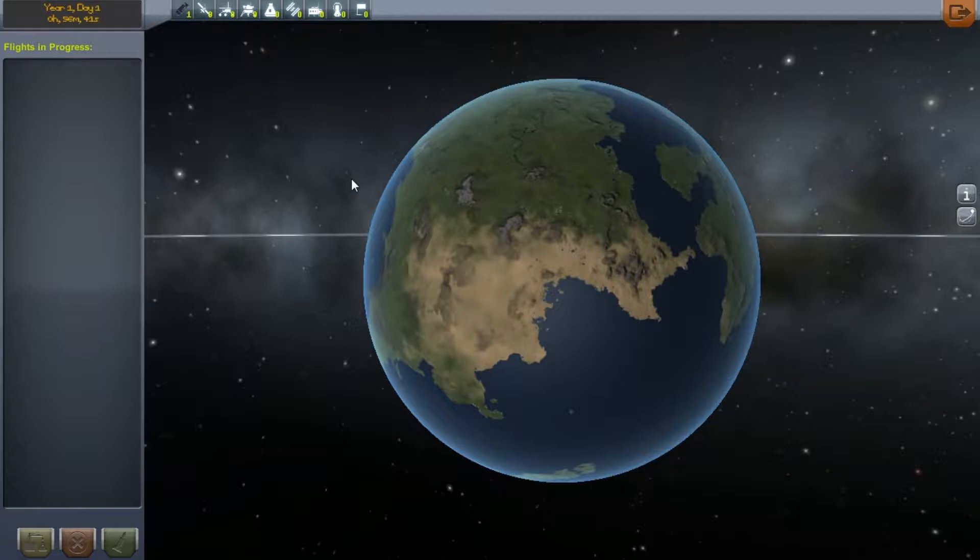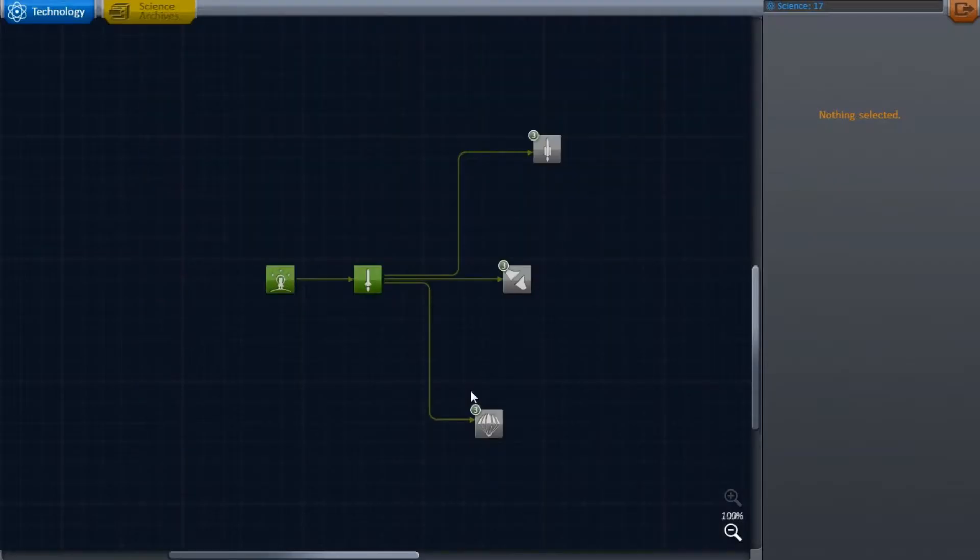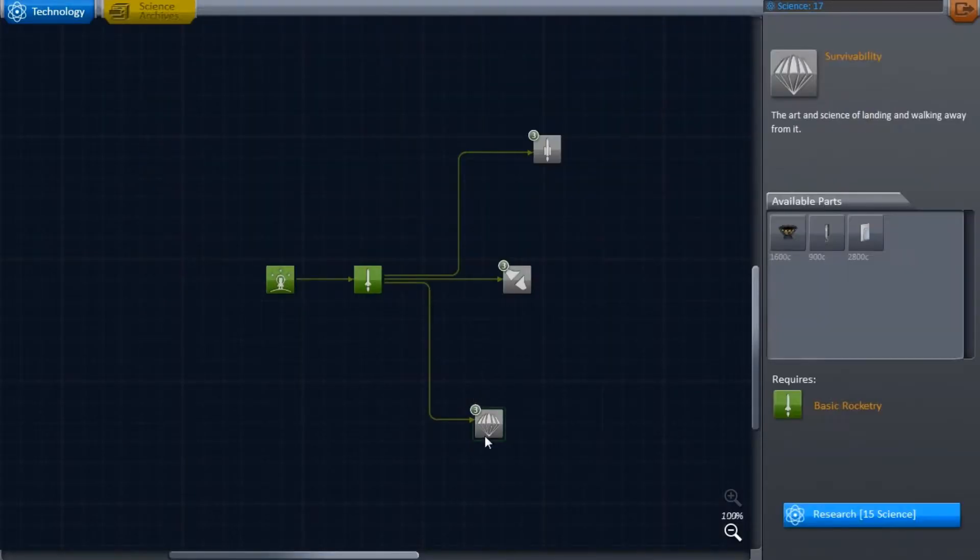Our second mission was successful — we did go into space and investigate the goo, so we should have some research points. We have 17, and the items cost 15, 18, and 20.